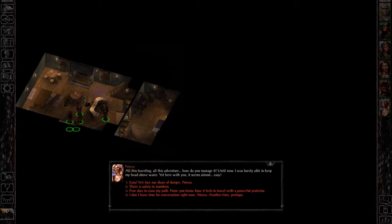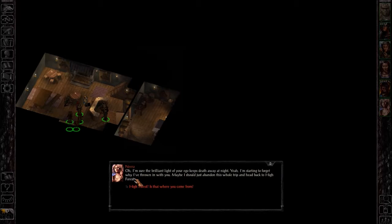So now Neera — as a sign that she's adventuring with us — she will open up to us. She says: 'Now you know how it feels to travel with a powerful protector.' And she fires back: 'I'm sure the brilliant light of your ego keeps death away at night. I'm starting to forget why I've thrown in with you. Maybe I should just abandon this whole trip and head back to High Forest.' She was born and raised in a thicket, until her mistakes piled up high enough to come crashing down on her.